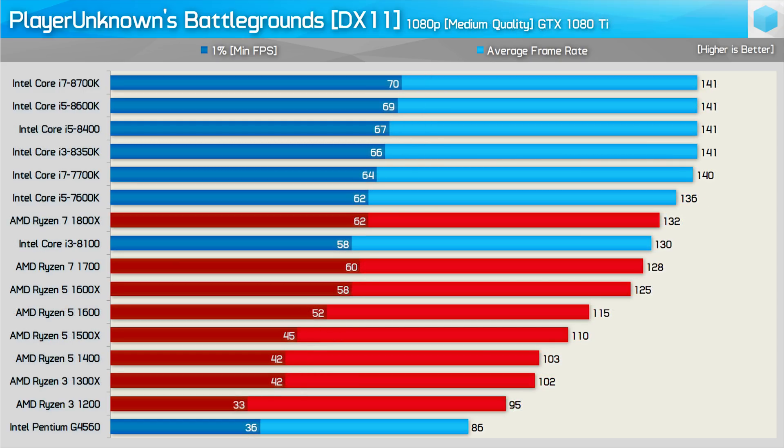Increasing the quality settings seems to impact the Intel CPUs more than the AMD CPUs, though of course many of the Intel CPUs are still being limited by the frame cap. Still, the Ryzen 7 1800X is able to just pull ahead of the Core i3-8100 — what a sad statement that is. Unfortunately for AMD, Ryzen gets hit with a double whammy in PUBG: not only is the game more optimized for Intel hardware, but it also doesn't utilize more than four cores very well, as evident when comparing the 7600K and 7700K using the GTX 1080 Ti at 1080p.